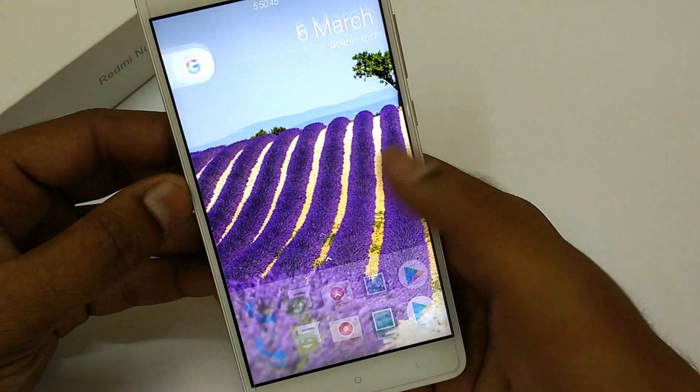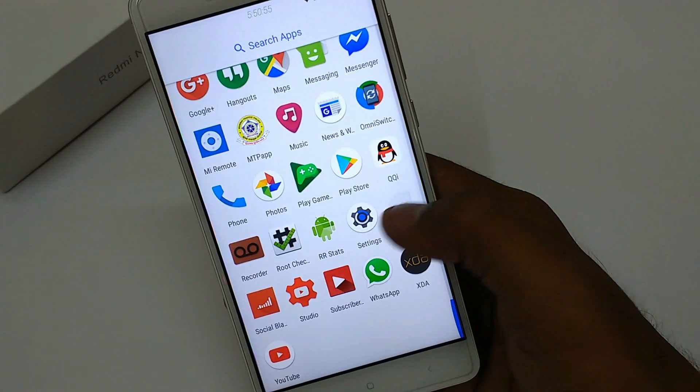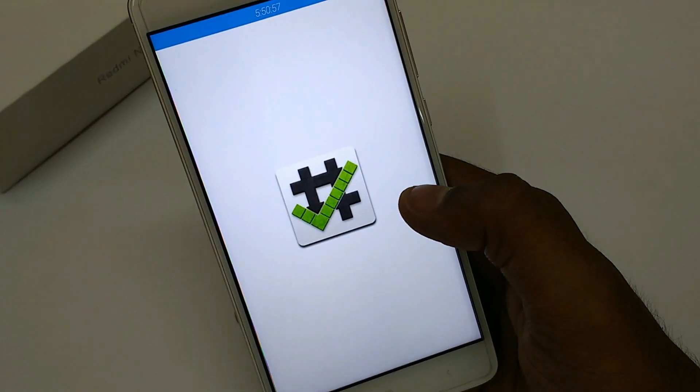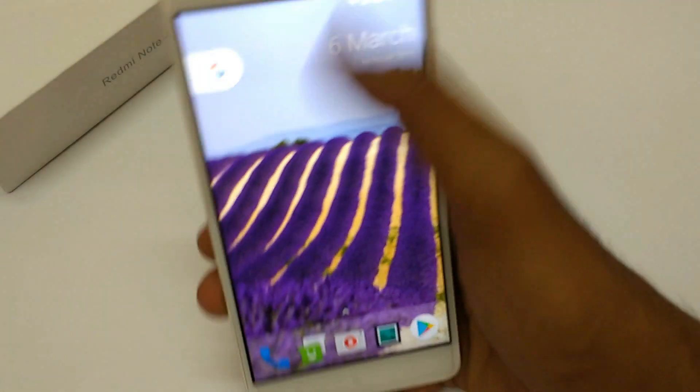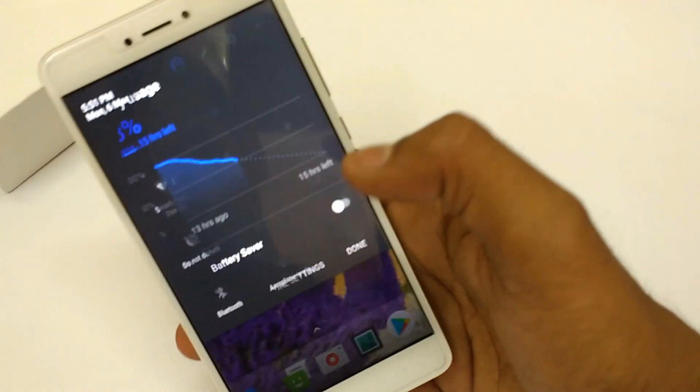As you can see, root access is already there for apps and ADB access. If we have a look at Root Checker, it clearly states that root is working perfectly fine. So you're not going to have to root it again.